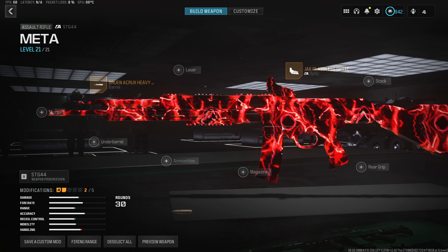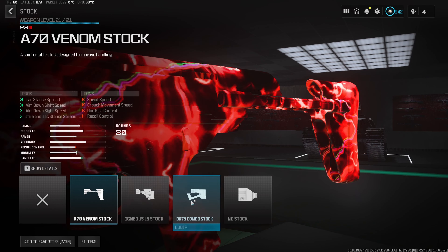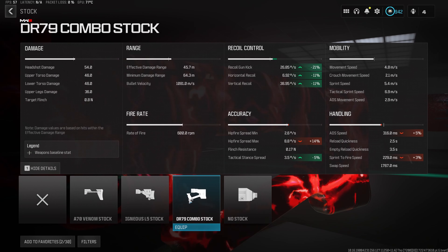Next up, we do wanna throw in something that's gonna increase our recoil control, so we do wanna use the DR-79 combo stock, which is gonna do exactly that. It gives us a 21% decrease to our recoil gun kick, as well as 11% to both the horizontal and vertical recoil, trying to keep the recoil as low as we possibly can on this STG build.